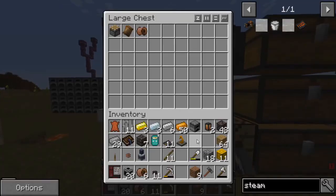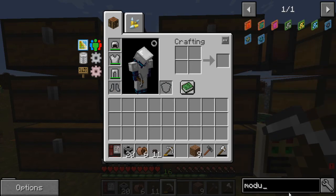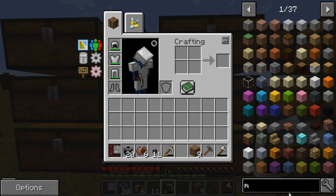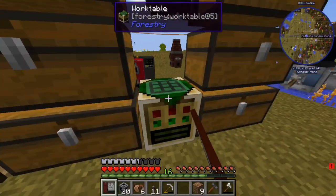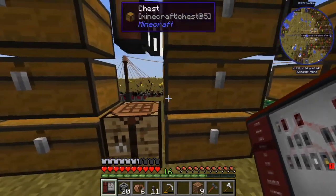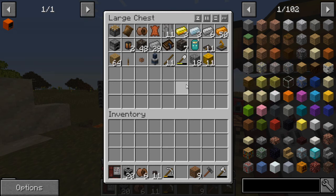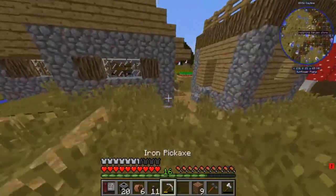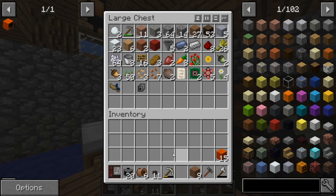It looks like we need iron plates, iron plate stairs, eight machine casings, one normal fluid input, one small energy output, and one Modular Machinery controller. Let's start with the Modular Machinery controller because I think that's probably going to be the more complicated part. So we need circuits, which we can make. And then that just needs a casing. Don't we have a bunch of those? Yeah, we have 15 right here.